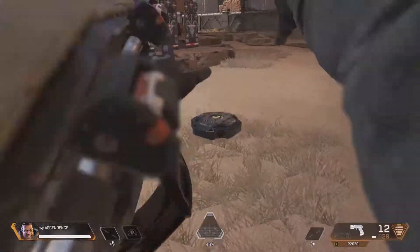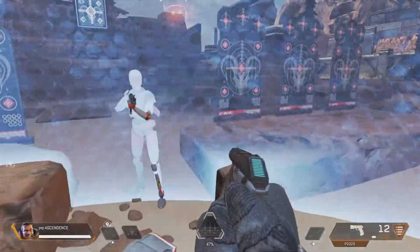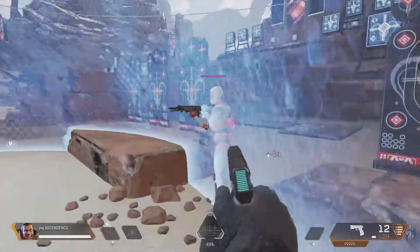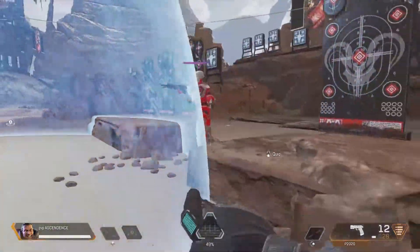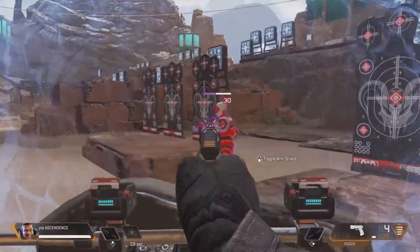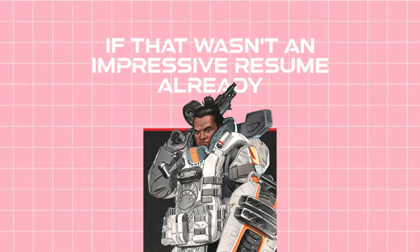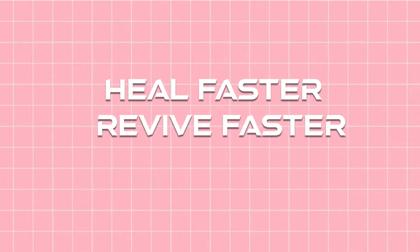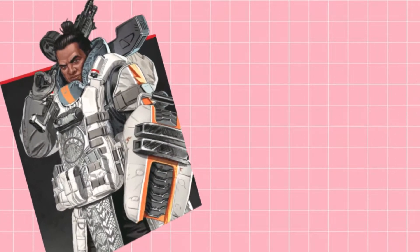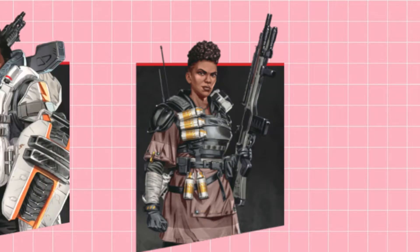The dome shield is even good at close range. I know everyone has fought a Gibraltar who's used their shield to go back and forth while fighting you. Seriously, stay still, God. This type of movement and just basic tryhard mentality is why Gibraltar players can just be hard to deal with. If that wasn't an impressive resume already, you can not only heal faster inside the dome shield, but revive faster inside the dome shield. This makes him objectively better than Lifeline, the poster child of the support class, and he isn't even a support.